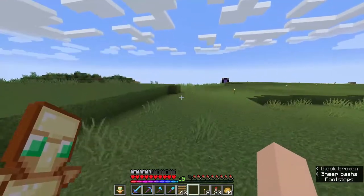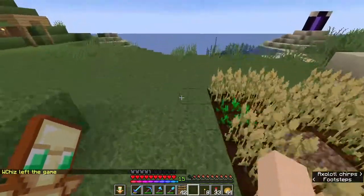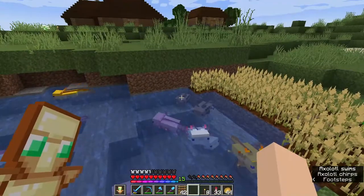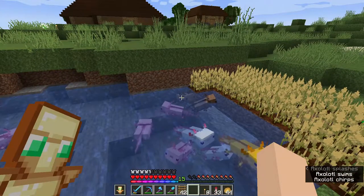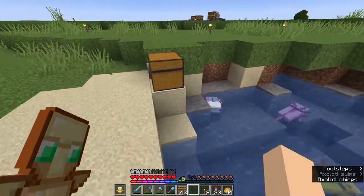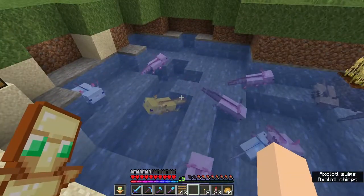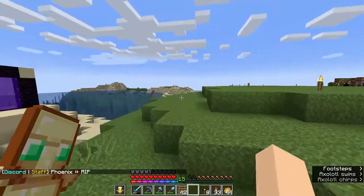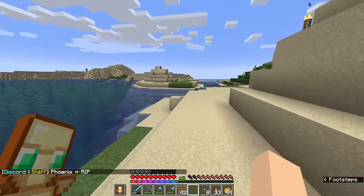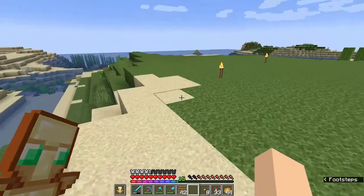I want to update you guys on our axolotls. We have so many now — I've been breeding them up trying to get a blue one, but they're extremely rare. We've got tons of pink ones and I did find two brown ones, so that's awesome. The only one we need now is the blue one, and the only way you can get that is through breeding. We're just going to have so many axolotls by the end of the season. I'm thinking of moving them to their own little sanctuary area over on this island section, because there are some turtles that pop up over here — I'm going to encase it in glass and make it a little turtle-axolotl sanctuary.